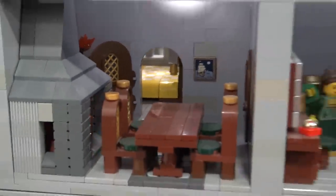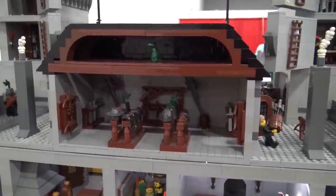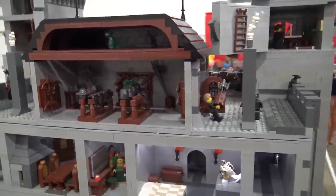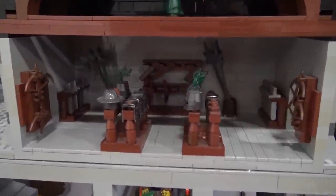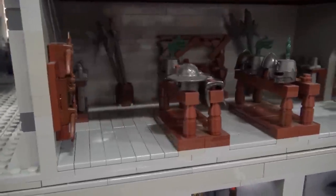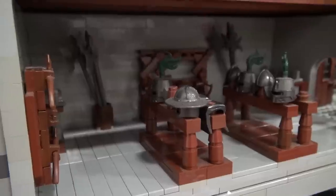On the top floor, we have the armory. When a castle would fall, invaders would come in the front and then go up the stairs. So you wanted your armory to be as high up as possible — the last thing to fall. Because if it falls, you no longer have access to your weapons, and now your enemy has access to your weapons.